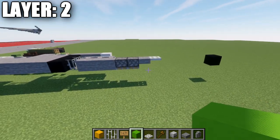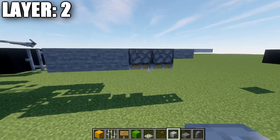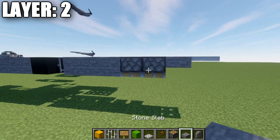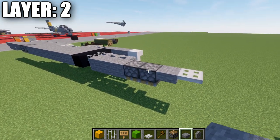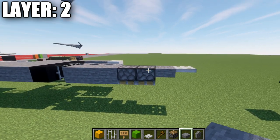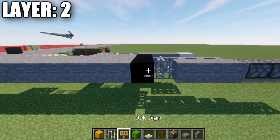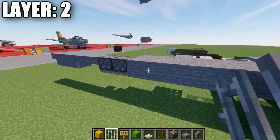First, place down a row of three stone full blocks. Going toward the front, for Java players, place down two upside-down pistons — a good alternative is a stone full block and a stone top slab. Coming off that last piston or stone top slab, place down a stone top slab and then an iron trapdoor. Going back the other way after the stone blocks, place down an iron bar, a black concrete block, then nine stone blocks back.